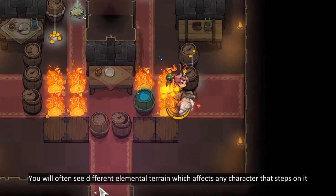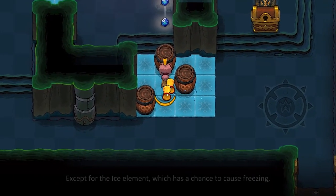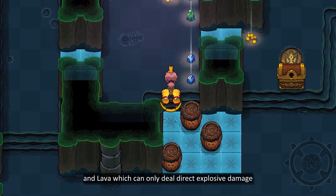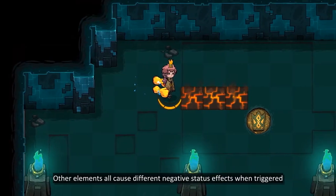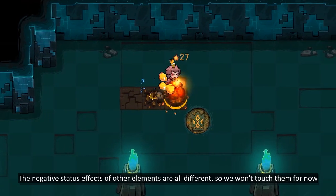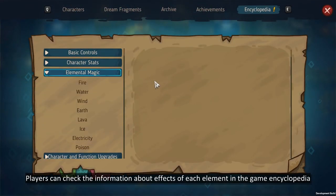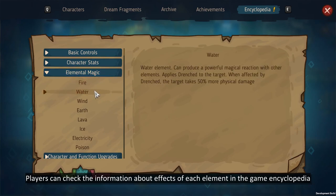You will often see different elemental terrain which affects any character that steps on it, except for the ice element which has a chance to cause freezing, and lava which can only deal direct explosive damage. Other elements all cause different negative status effects when triggered, so we won't touch them for now. Players can check the information about effects of each element in the game encyclopedia.